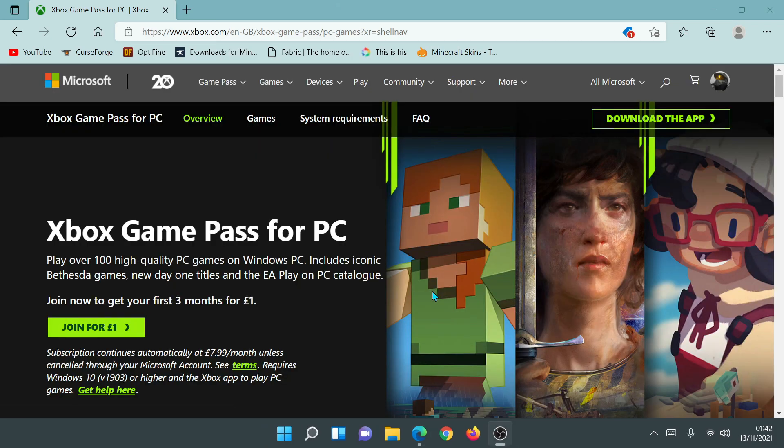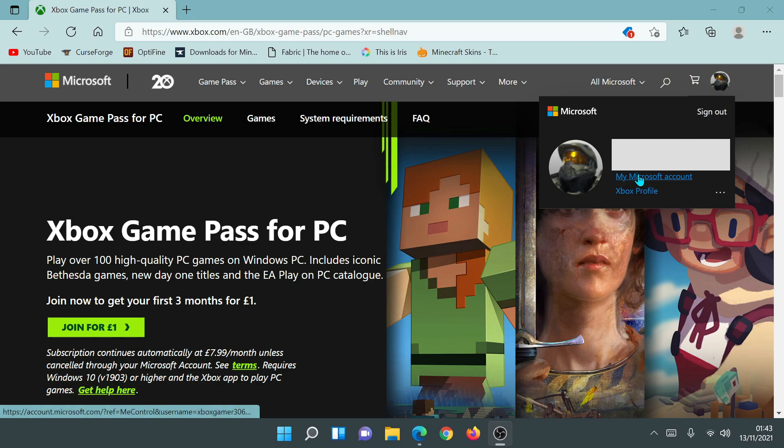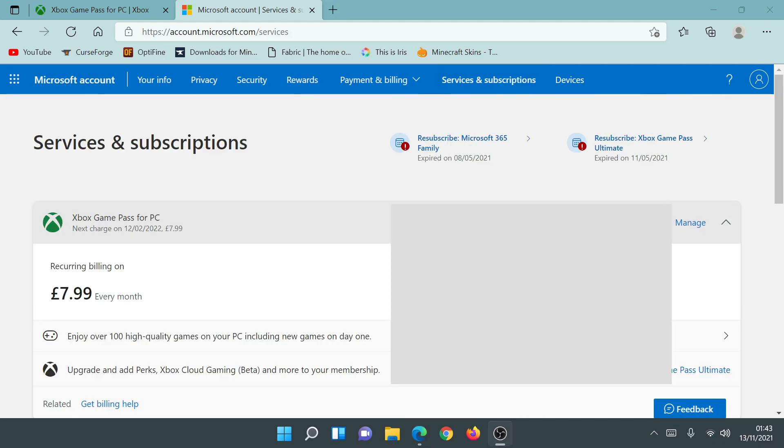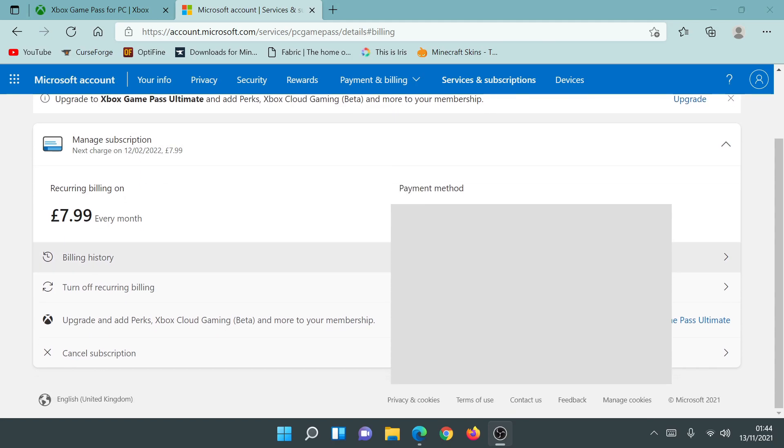The next thing I need to do is turn off the recurring billing option, otherwise it's going to start charging me £7.99 after my three months. I'm going to click on the user icon and then click on 'My Microsoft Account,' which loads your Microsoft account details. I'll then click on 'Services and Subscriptions' and click on Manage. As you can see, it says recurring billing is on at £7.99 every month, with the next charge on 12th February 2022.